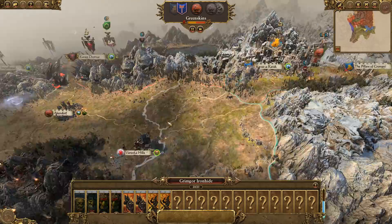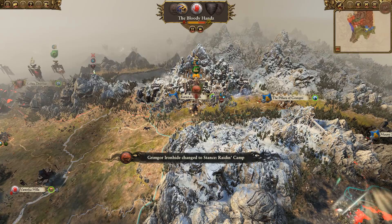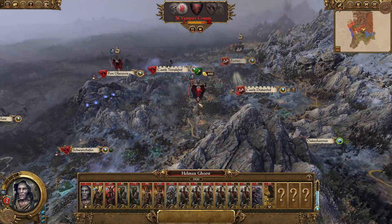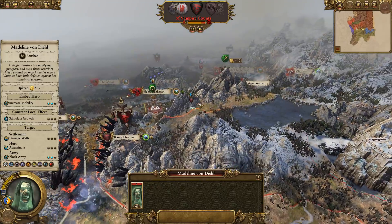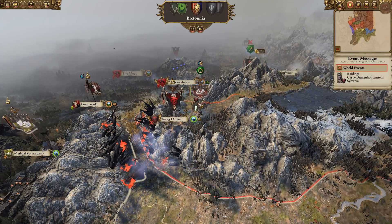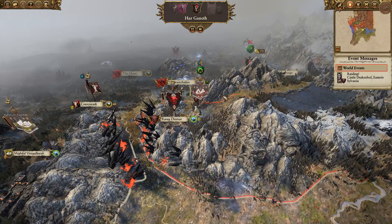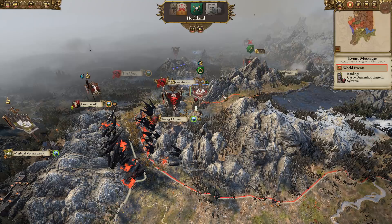They have been pushing, so that's good. Grimgore — maybe he's trying to replenish. When they lose Karagdromar, they might go for Oak and Hammer — hadn't thought of that. There's not much I can do, I can't reach in time.